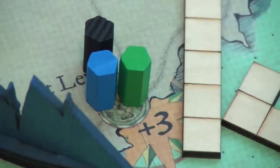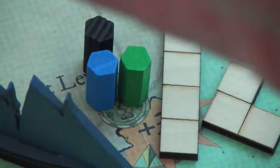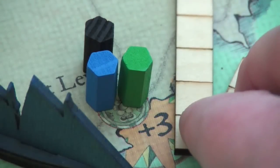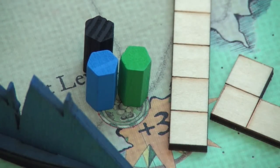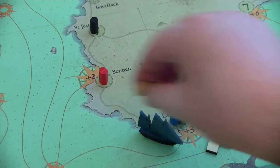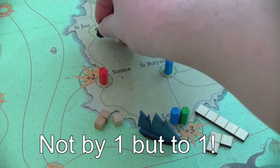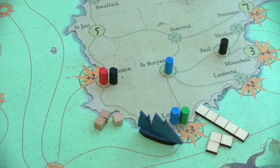When a customs officer moves to a space that contains contraband — and he doesn't have to end there, just moving through is enough — that contraband is confiscated and brought to the customs warehouse. However, the player can spend influence cubes to reduce the landing risk. For example, the blue player could pay three influence cubes to reduce the landing risk by three, so the customs officer only moves one space ahead to Sennen instead of reaching St. Levan.